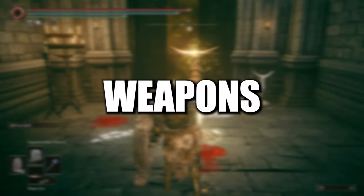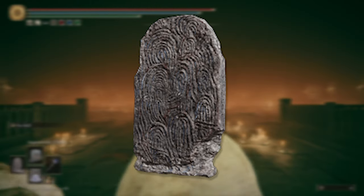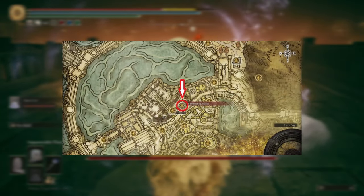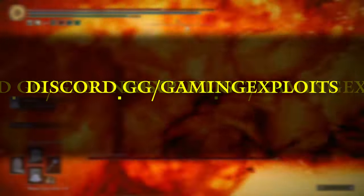For weapons, I just went with a staff and a shield. You'll need a pretty tanky shield, so I'd recommend the Fingerprint Shield. You can get this at the bottom of the sewers during that section where you're dropping to lots of different platforms.